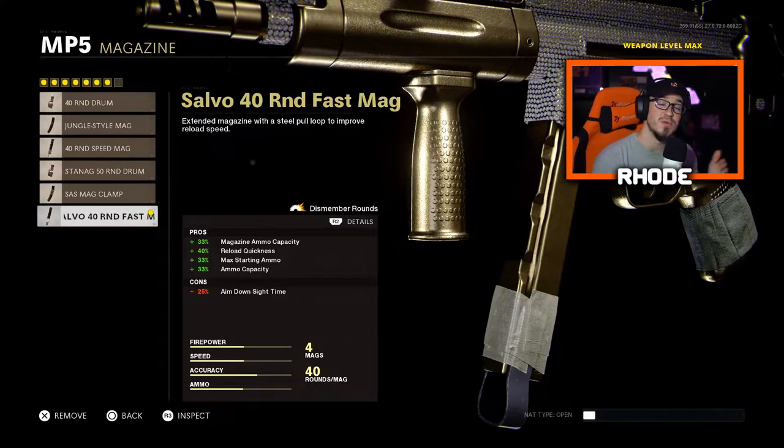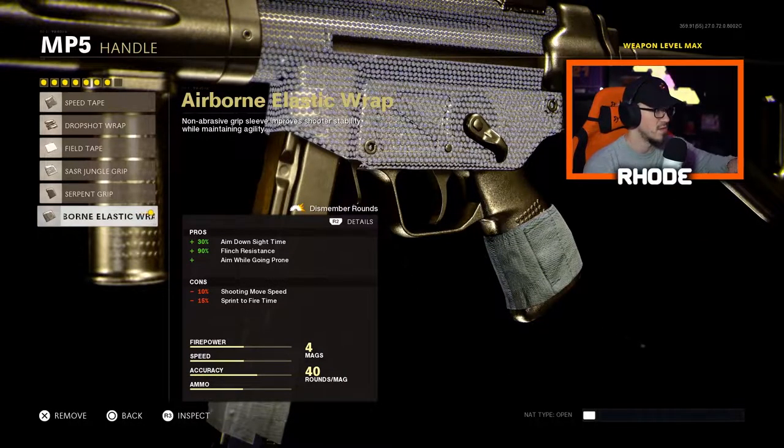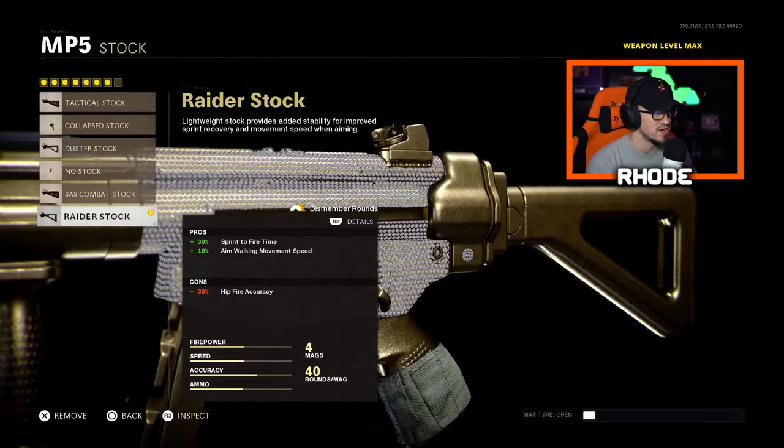That magazine puts a minus 25% ADS speed on us, so we'll counter that. For the handle, running the airborne elastic wrap — so right there we had a negative 25% ADS, and now we're hitting it with a plus 30% ADS speed, so we're gaining 5% ADS speed overall. Plus 90% flinch resistance, and we have drop shot if we want, though I really don't use it in this game. There is a slight negative to sprint-to-fire time and shooting movement speed, but we'll counter that with the stock — the Raider stock.